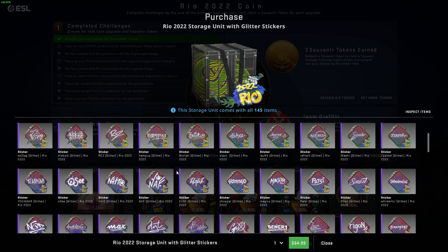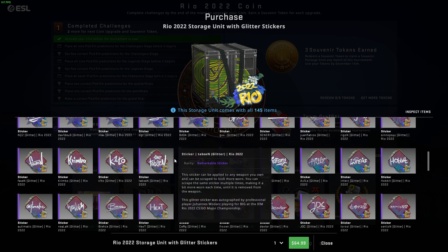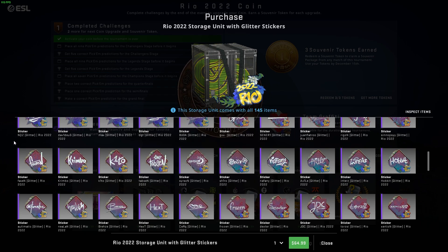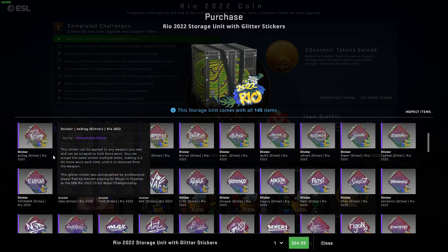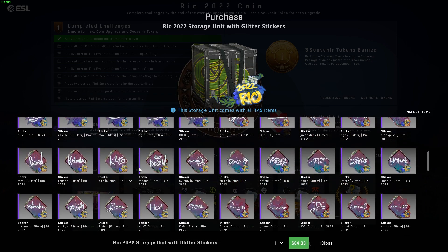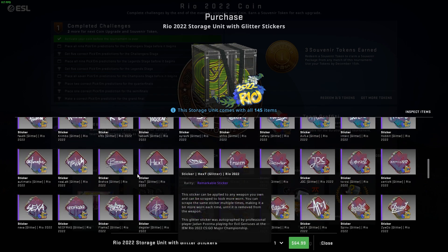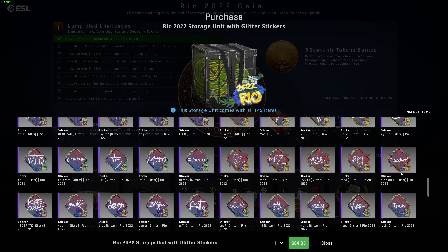Everyone's wondering: are they gonna add the golds? Are they gonna add the holo versions? I would assume not, because this would really affect investments and the market for a multitude of different reasons. Because they have done this, glitter stickers are gonna be practically worthless. Paper stickers are already worthless, but they're gonna go down to $0.03 or even lower, because there are going to be so many of them if people buy them. So if they release more of these with golds or holos later on, this could really change major investing forever.